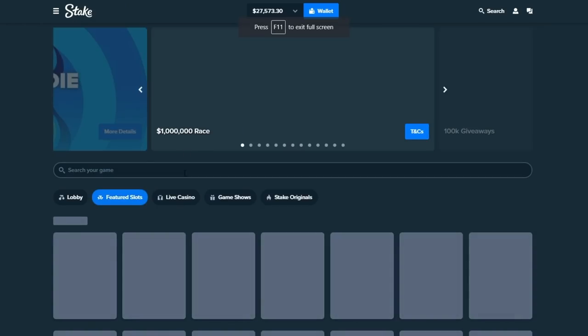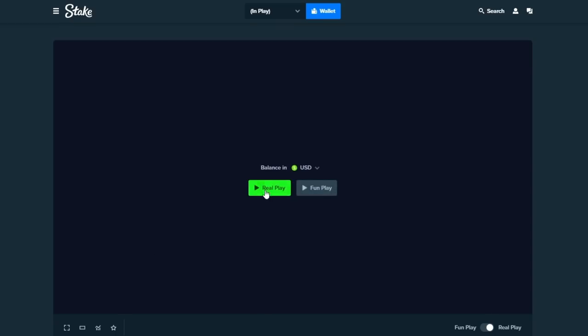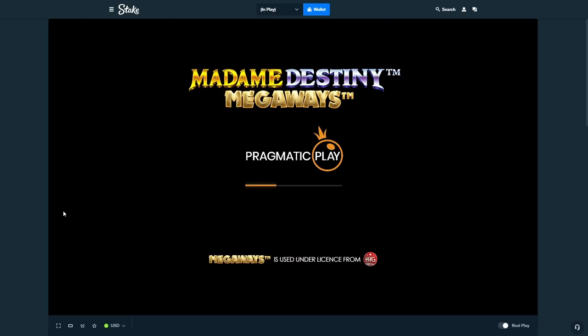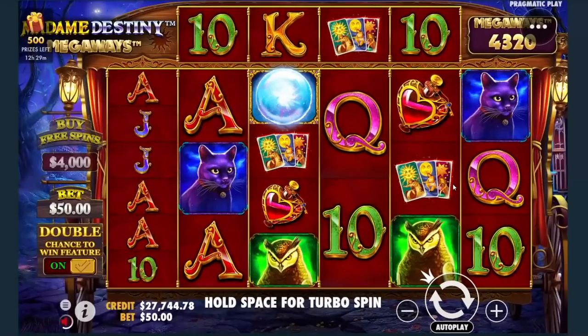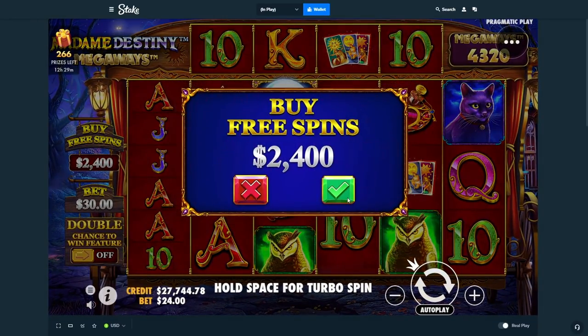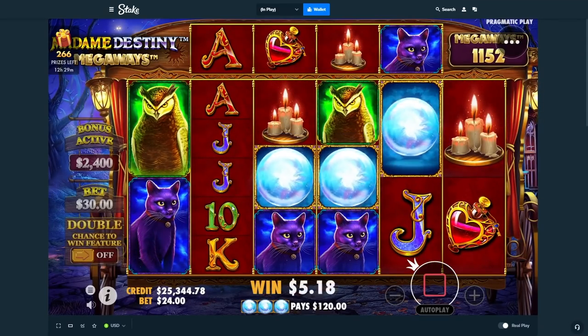We're gonna leave it. Let's roll this — Madame Destiny, another 2400 buy. I was thinking if I get a huge win and I'm in a lot of profit, we'll end it off — either a 5k, 8k, 10k, 12k, 15k, or 20k final bet. But that's only if we hit something really big and we're sitting at like 60k. That's it.